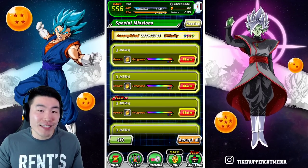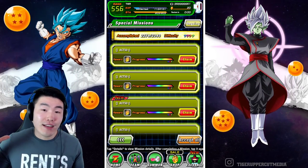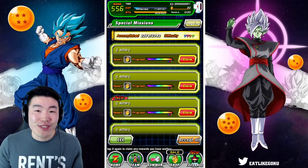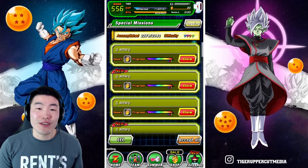At this point I'm not sure if Bandai is going to patch it out super quick — they might go into emergency maintenance and just fix it. So by the time you watch this video it might be gone, but if not, make sure you take advantage of it. This is seven free stones literally just for using 50 stamina.